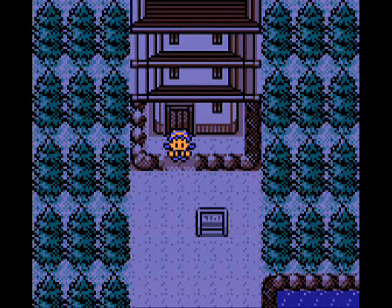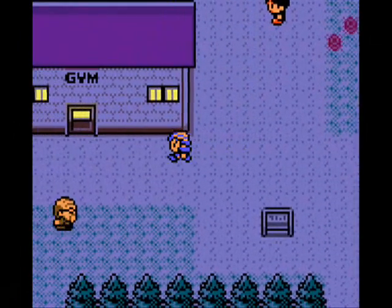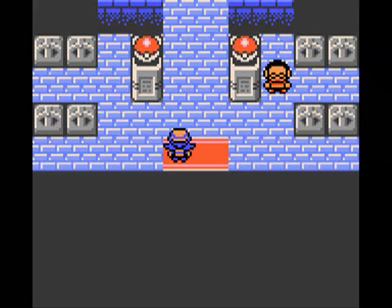Welcome to part 5 of the Dim Ulti Run Crystal Walkthrough. When we last left off, we raided the Sprout Tower, beat some trainers, and got the Flash HM. Now, in order to use that outside of battle, we must go to the gym. The gym is right here, so let's go.